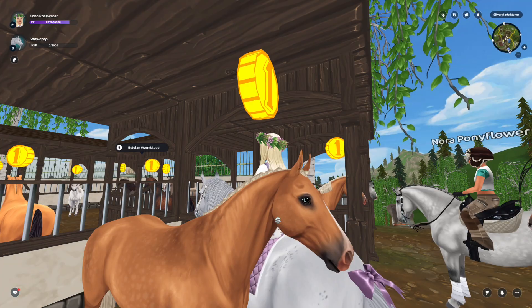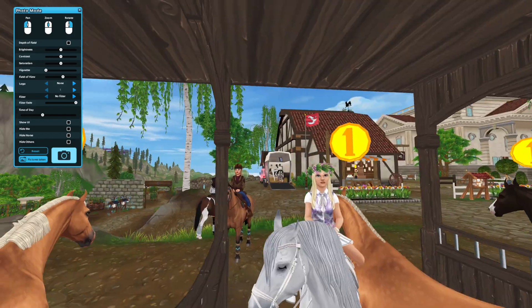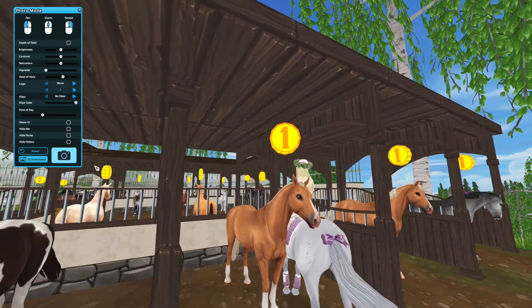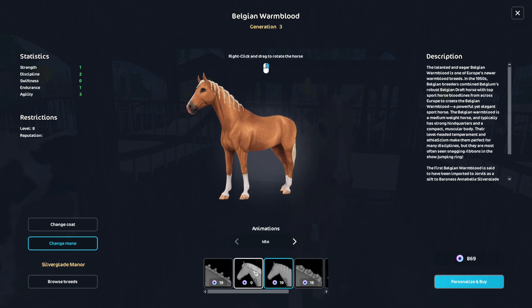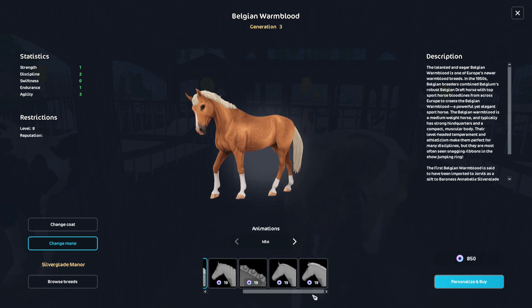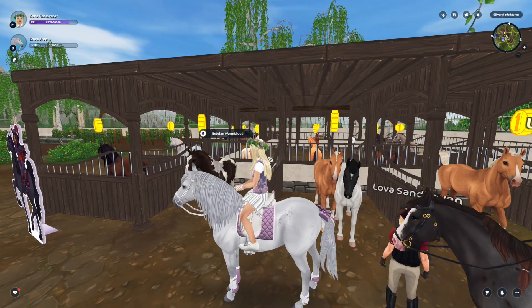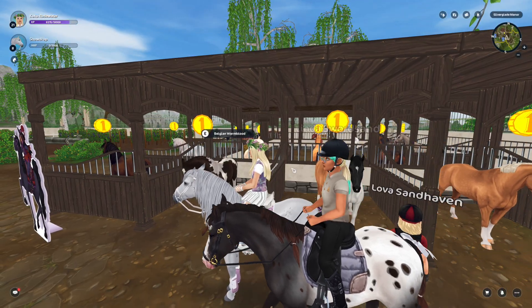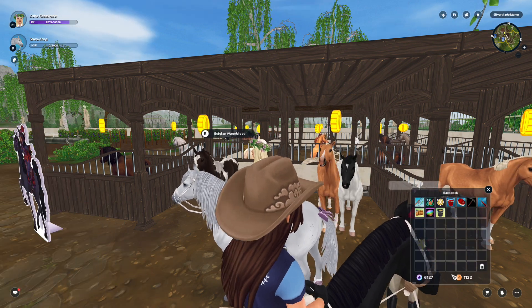This is like a cremello kind of — it's a little orangey but I kind of like it. The Belgian Warmbloods have become one of my favorite breeds in the game honestly. I actually like this mane on this horse, they're just really nice. So these two are my options so far — let's check out the other new horse coats they released and then I'll decide.